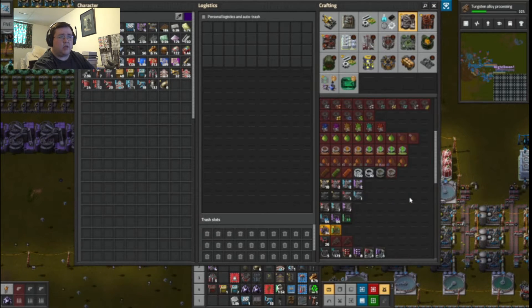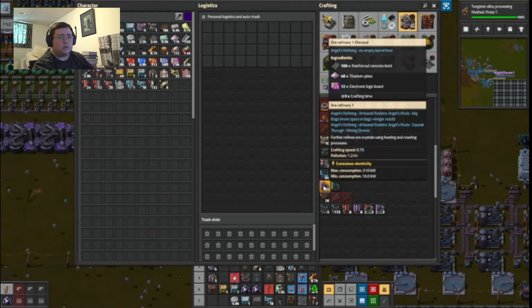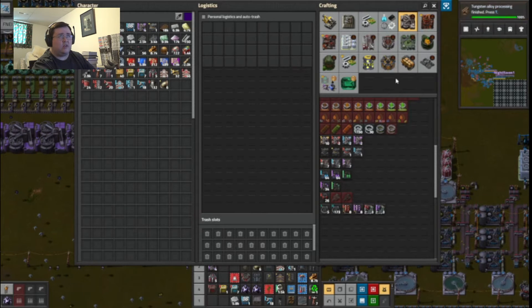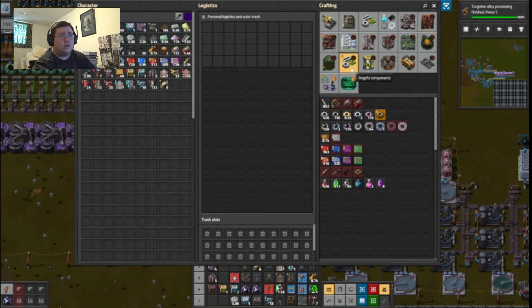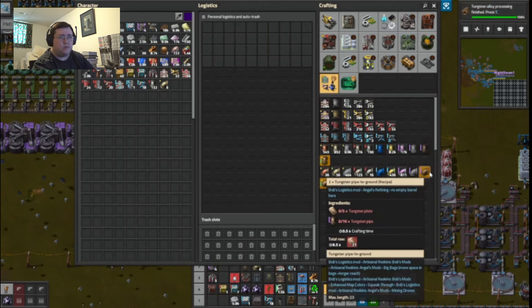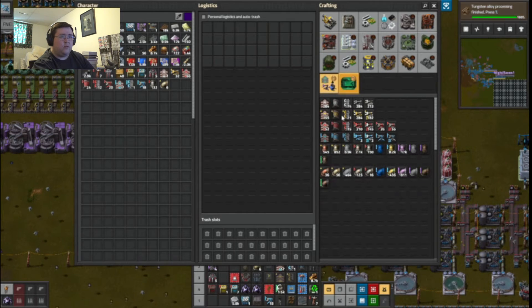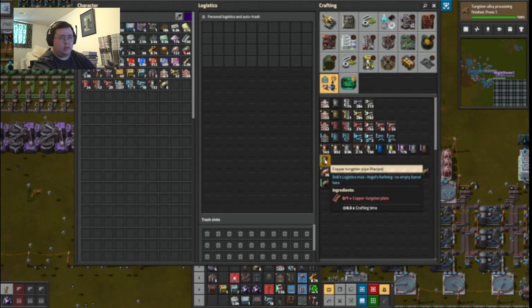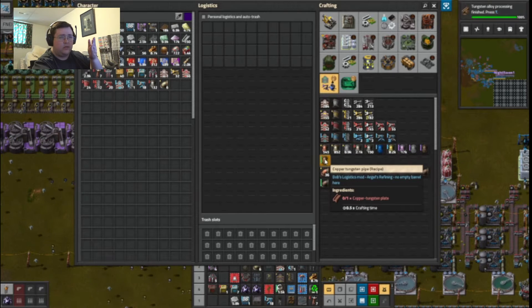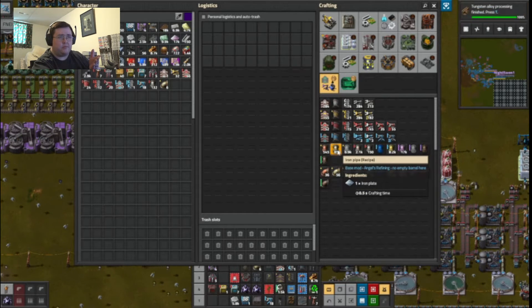Leaching plant three or a refinery. Tungsten plate — that is something I do not have just yet. Tungsten gear wheel, tungsten pipes, tungsten pipe to ground, copper tungsten. I am not going to be using copper tungsten for this because the amount of resources and time and effort to get this — it would be just a lot easier to get iron pipes made.